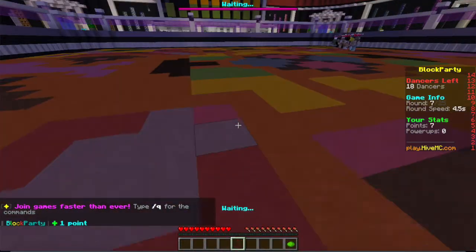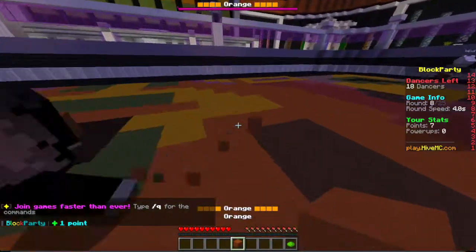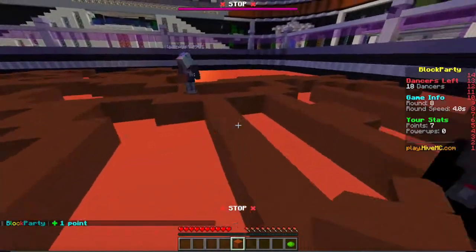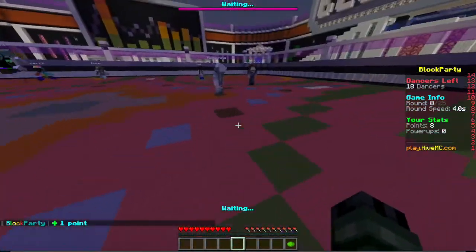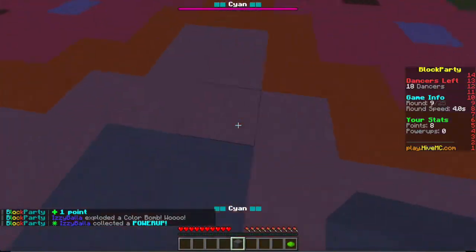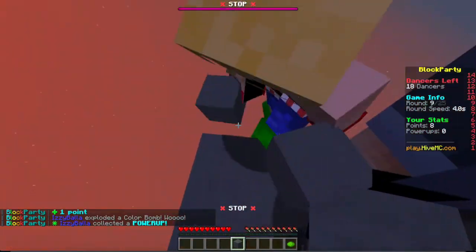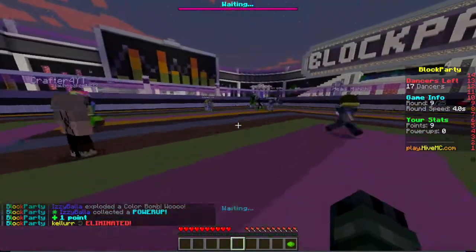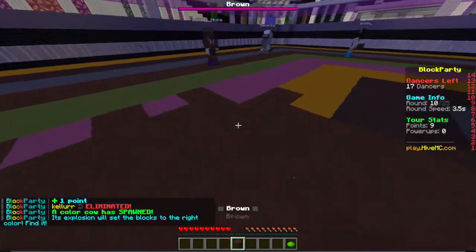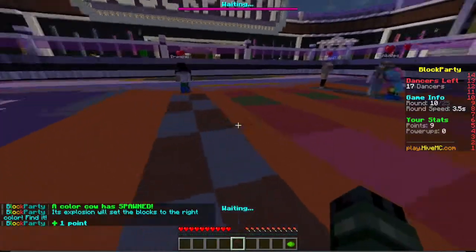Notice how the timer gets much quicker as the rounds go on — that's the challenge of Block Party. Orange. Either way, I'm just glad I got the tie on the first game — it's rare that it happens. Second game we died too fast. First game was the tie, very rare, so I'm glad I got it on video. Brown — the color bomb just gave us a whole lot of brown blocks right there.